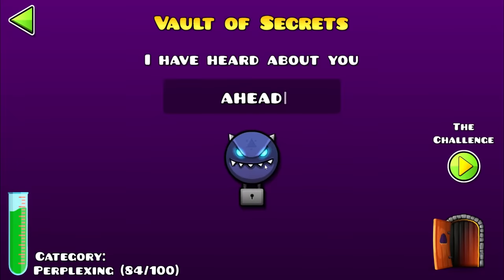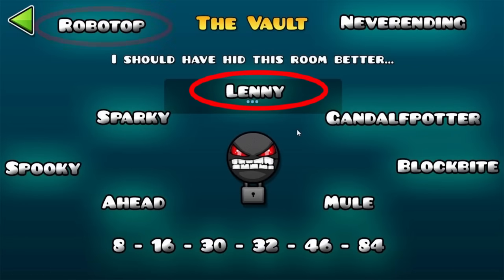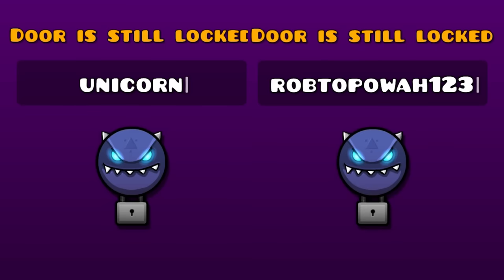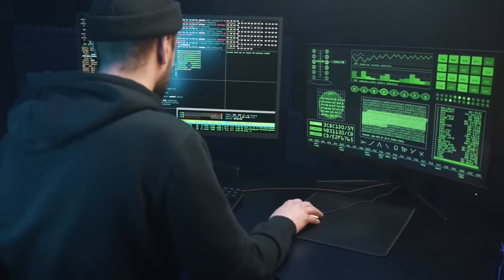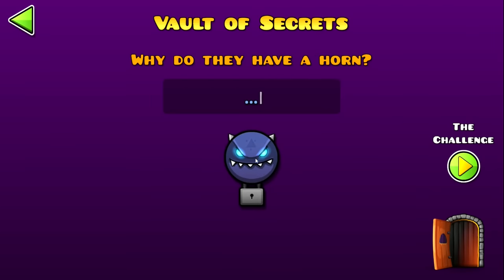There are only 3 more things to cover. The first one is all about the vault — a place where you can write special codes to unlock specific icons, with codes like Lenny, RobTop, Spooky, and others. However, RobTop got bored from making easy codes and made 2 codes that barely anyone could figure out: Unicorn and RobtopPower123. These were specifically made for data miners digging through the game's data, and these data miners finally came across these secret codes which don't do anything, but it's a cool little fact.